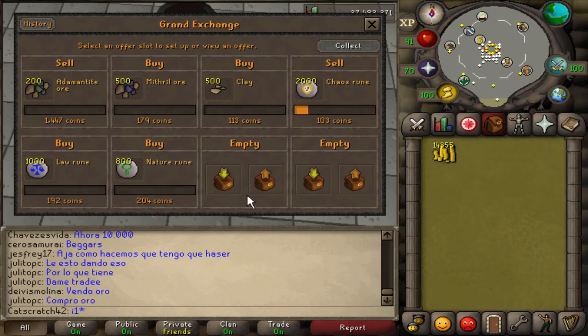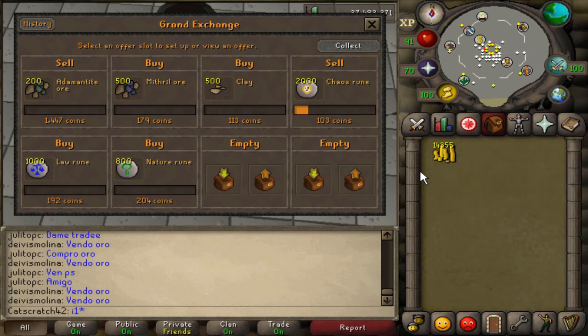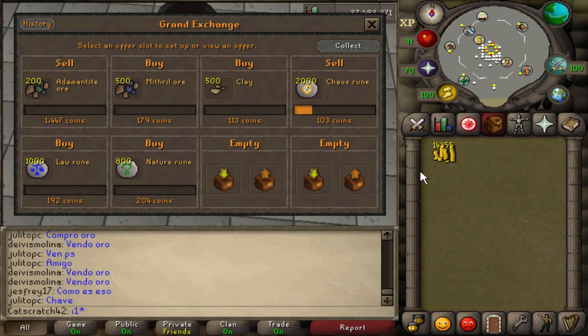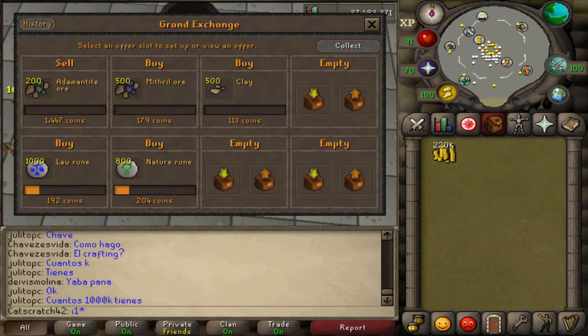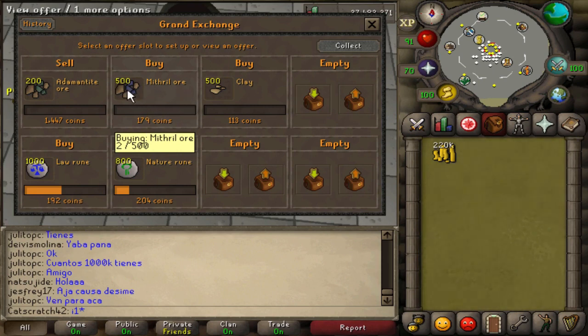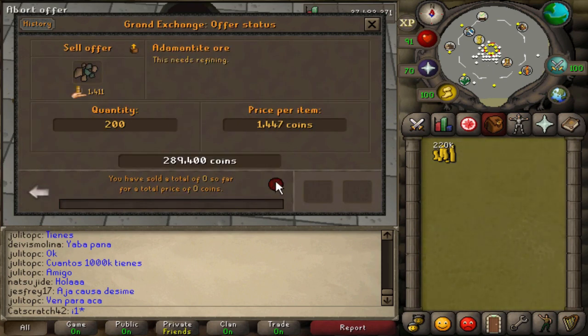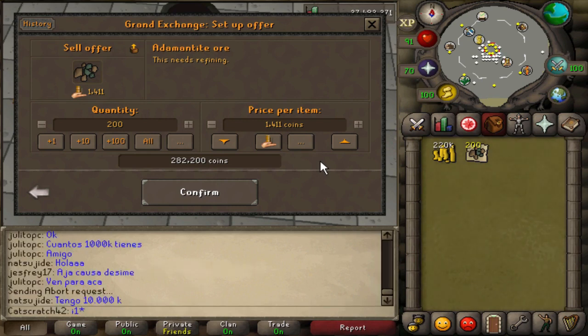Make sure you tailor flips to your wealth in free-to-play. If you only have 100k, do 25k flips — you will make money. Flipping is definitely the best money-making method in free-to-play, but you don't want a failed flip to lose a big chunk of your coins, so be safe. Our chaos runes went all the way through — collecting those was a 6k flip. The law runes and nature runes are buying. I'm getting nervous about the adamant ore, mithril ore, and clay taking so long.